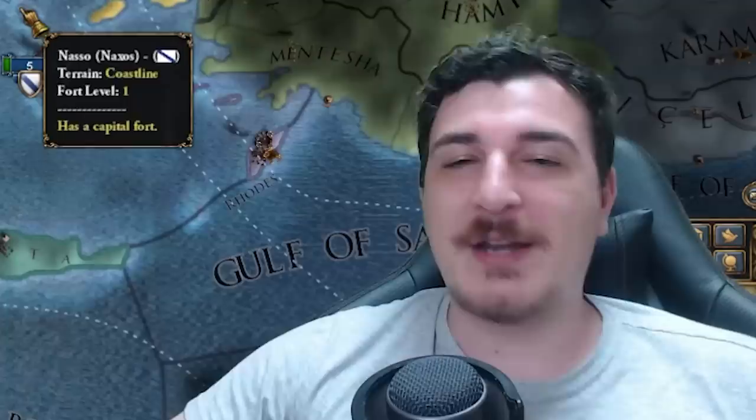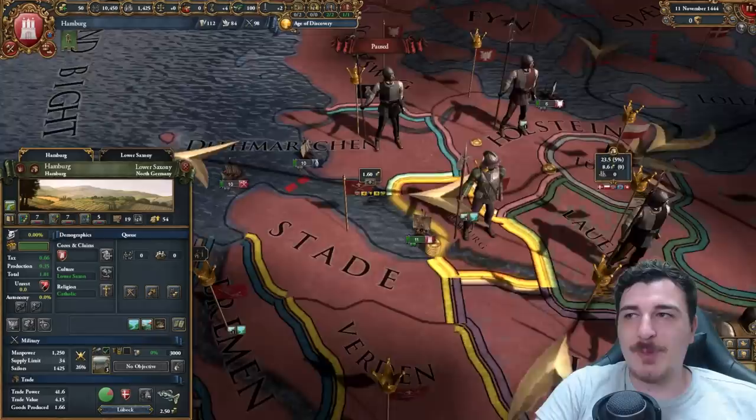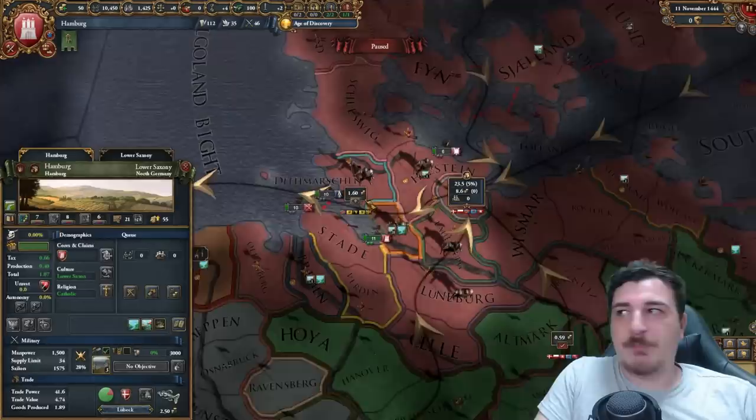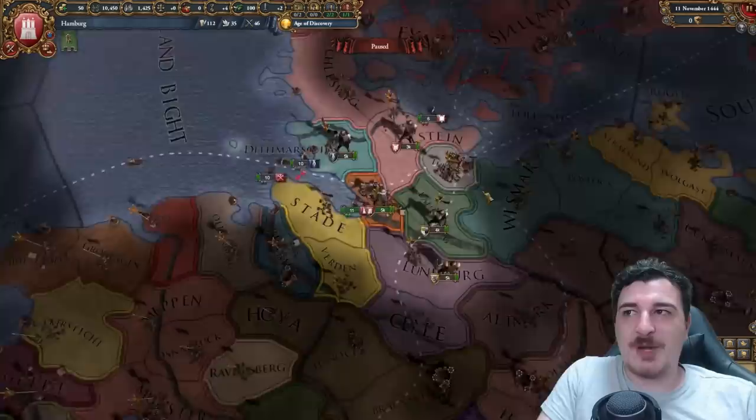Next up on this list is Hamburg, because Hamburg is also a great trade city. It has a massive amount of trade power in the Lubeck trade node at the start — it starts with 41 trade power. It is also a free city, so you get dev cost reduction and trade efficiency plus 10 as well. You can potentially develop this province and get even more trade goods produced in your node, or build ships to get more trade power.